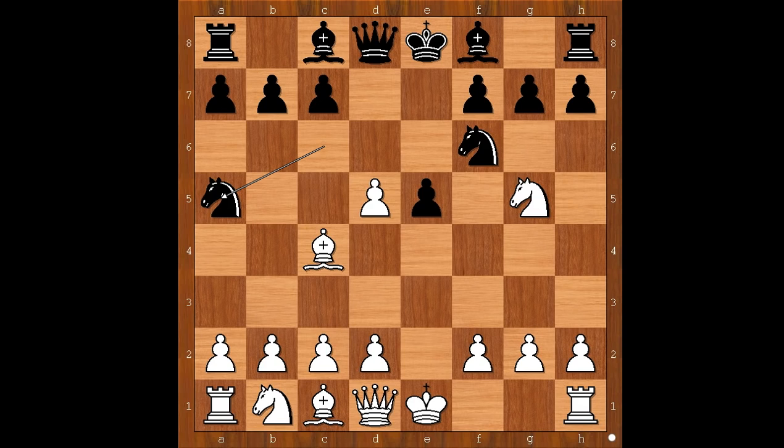Knight to a5 is recommended by theory nowadays. After bishop to b5 check, c6, d takes on c6, b takes on c6, and black has compensation for the sacrificed pawn. Back to our game.